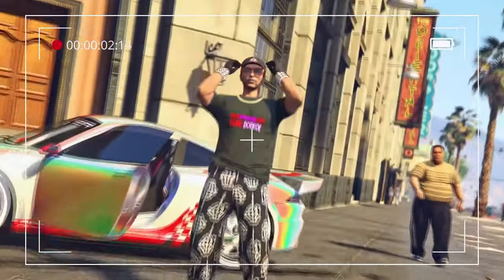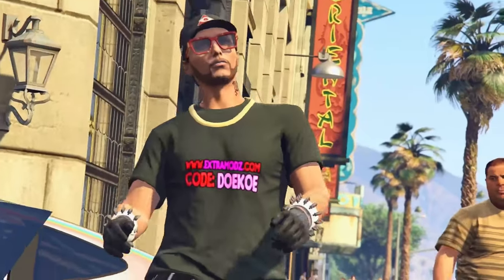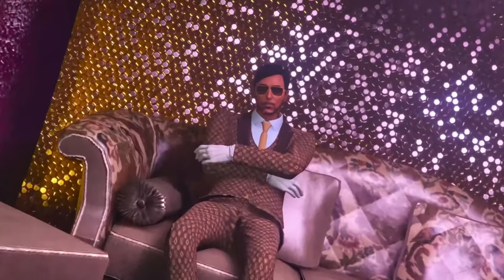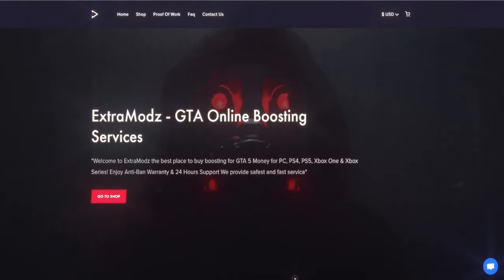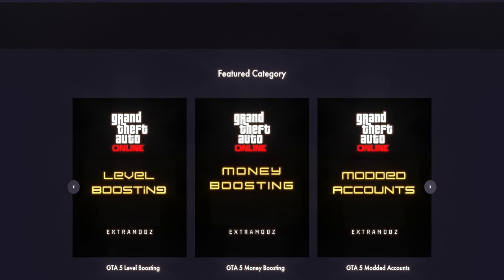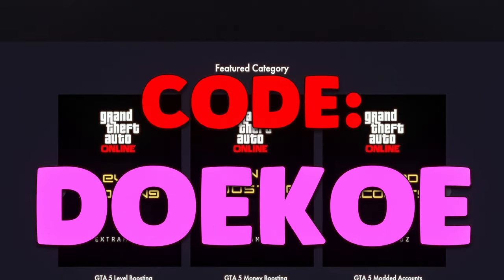Love your car, what do you do for a living? I don't work man, I use extra mods. What is he? I work at McDonald's. You wanna know how it works? Extramods.com - the best service for money boost, IP boost and modded accounts. Use code DOKU.